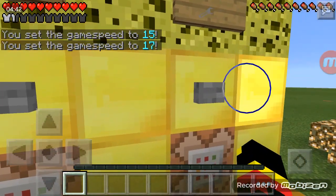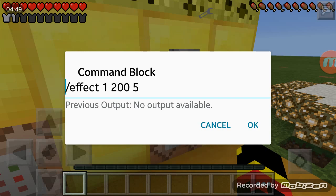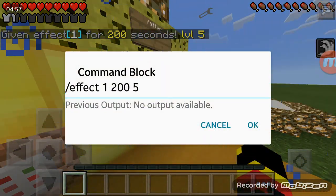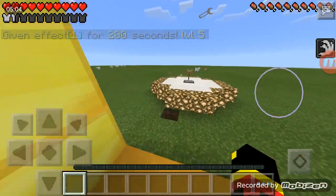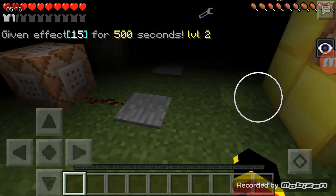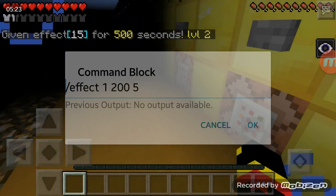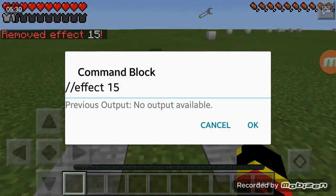Next is /effect — this can give you any potion effect. You type /effect, then the status effect ID — for example ID 4 is blindness, ID 1 is speed — then how long it lasts and the amplifier level, like speed 5. Every 500 ticks of an effect gives you 25 seconds, so /effect 1 500 5 gives you speed 5 for 25 seconds. To remove an effect you do double /effect followed by the ID of the effect you want removed.